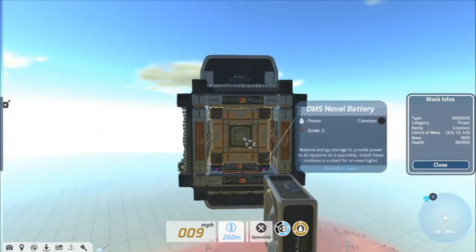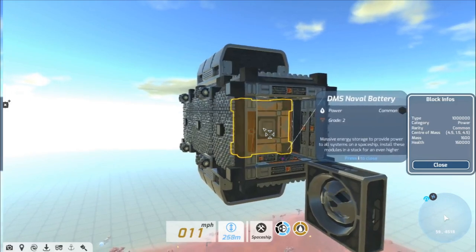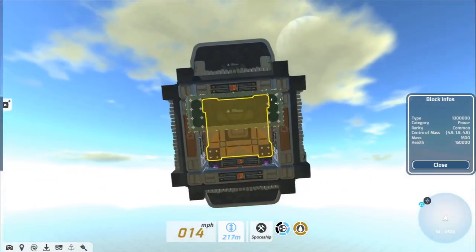The backbone of energy storage and power distribution across the ship is the Naval Battery — a massive energy storage unit to provide power to all systems on a spaceship. Install these modules in a stack for an even higher storage capacity.